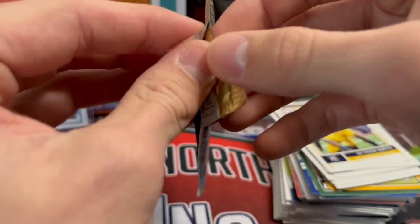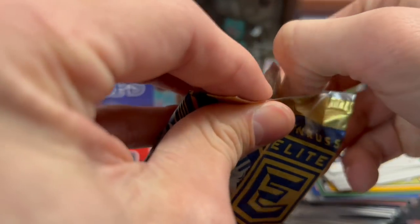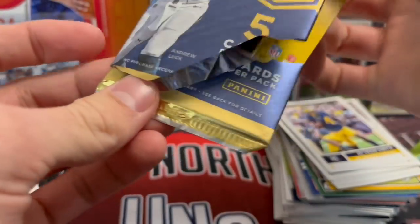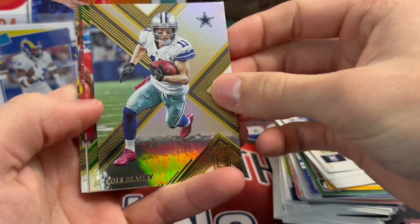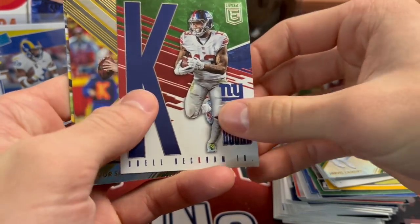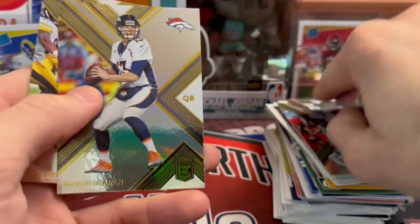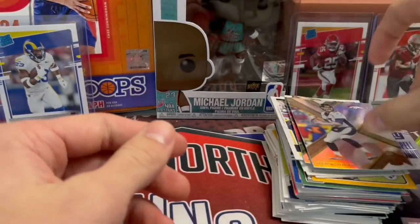2017 Elite next. In Elite, the rookies are all numbered to like 799, so it's a tough set. But if you were to hit on Mahomes out of here, it would probably be huge. We've got a Spellbound Odell — and his stuff's pretty hot after the game he had yesterday. He threw a 40-yard pass. Le'Veon Bell in there too. Nothing crazy out of there.